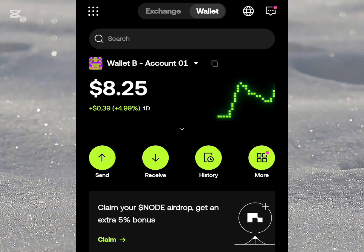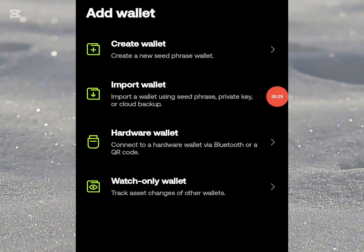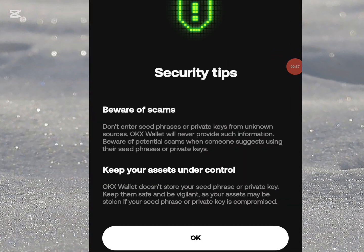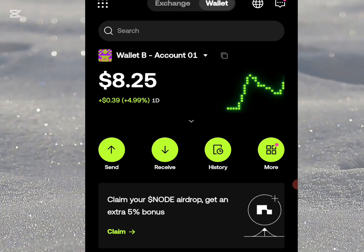Once you've copied your MetaMask recovery phrase, open OKX and make sure you are under 'Wallets' — not Exchange. Note the Exchange is no longer working for Nigerians. Under Wallet, tap on the right account icon. It will show you the option to 'Add Wallet' — click on it, then select 'Import Wallet.' It will ask for a seed phrase or private key — click on that, paste your seed phrase from MetaMask, then click Confirm. Your MetaMask wallet will automatically be imported into your OKX wallet.